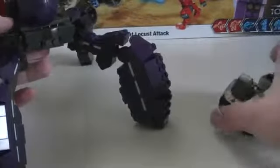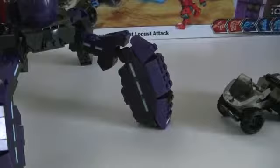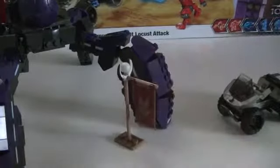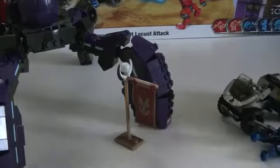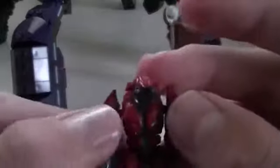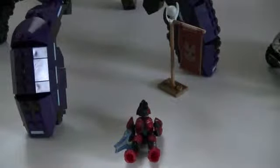That is it for the Covenant Locust Attack review. It'll run you $30, bought at Target, and it's worth it because you get a lot for just $30. You get a cool, brand new, newly designed locust, the Desert Tan Mongoose with two blue figures, and the red flag with the awesome Halo 3-style red elite. All in all, it is a great set. It's not very challenging to build at all.